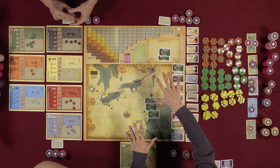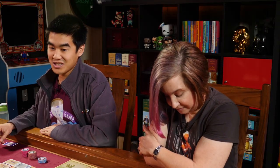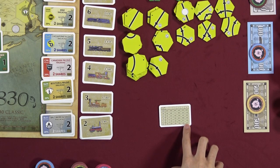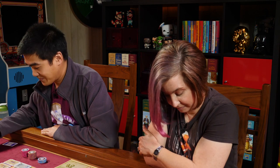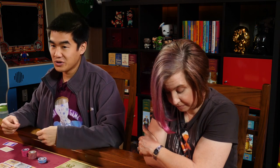Once floated, a company immediately receives 10 times its par value in cash — for example, at $67 with six shares sold, the company gets $670. The company must reach 60% before it can operate. A handy chart shows that $67 × 6 = $402, which is the magic float number, and players start with $600.